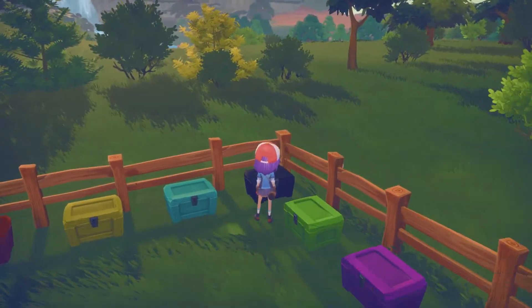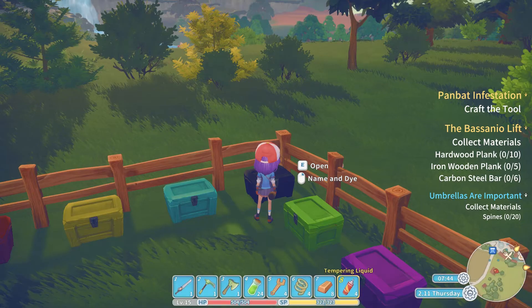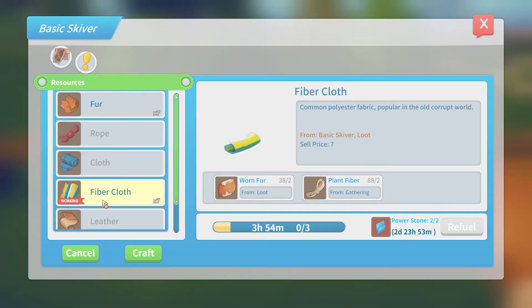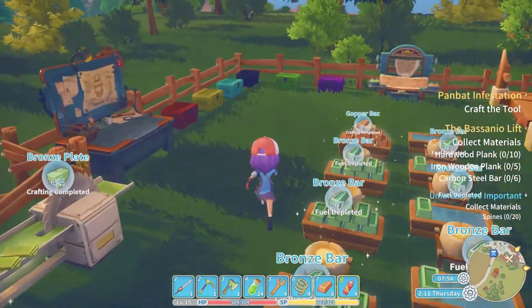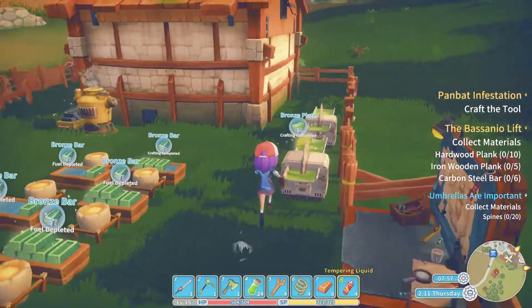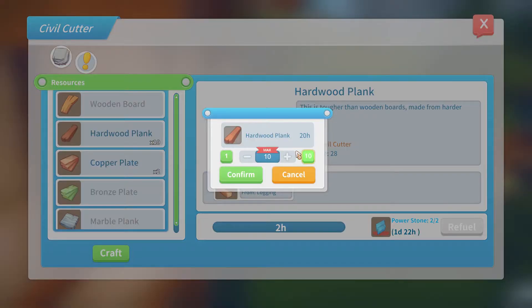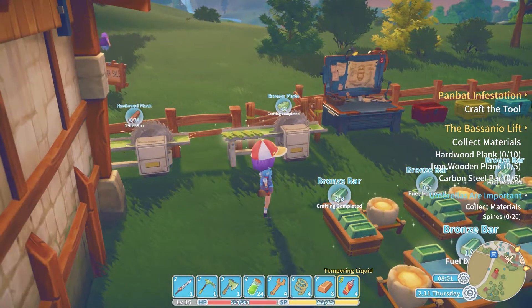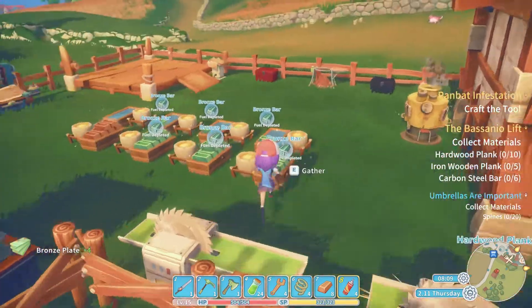Did I put the worn fur and the fiber away? Probably. So worn fur, fiber - we'll just up that to ten. I'm going to take three of them to make this. I actually need hardwood as well, as much as I can to make some hardwood planks - I need five of them. And then I need bronze plates as well. I'll craft ten of them just for convenience because I'm going to need another one anyway. Four bronze plates got made overnight, I'm going to pick up all of these.